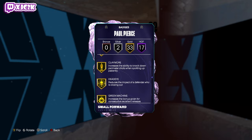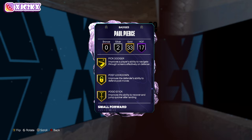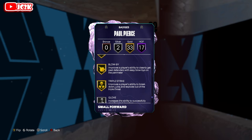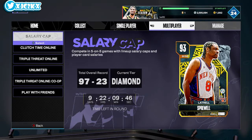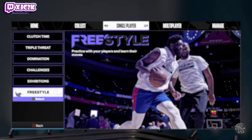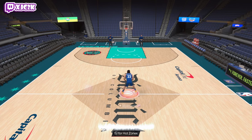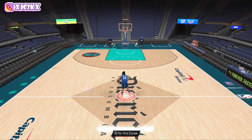He's got gold fast twitch, post spin, blinders, claymore, dead eye, limitless, green machine, bailout, break starter, unpluckable, clamps, interceptor, pick dodger, post lockdown, pogo stick, precision dunker, two-step whistle, big driver, blow by, triple strike, silver glove, and post fade phenom. Notably, he does not have anchor, and I don't believe he has speed booster either, which is honestly a very important badge — very disappointing that Paul Pierce does not have speed booster.